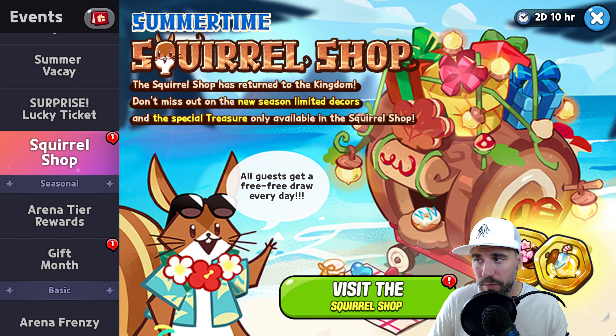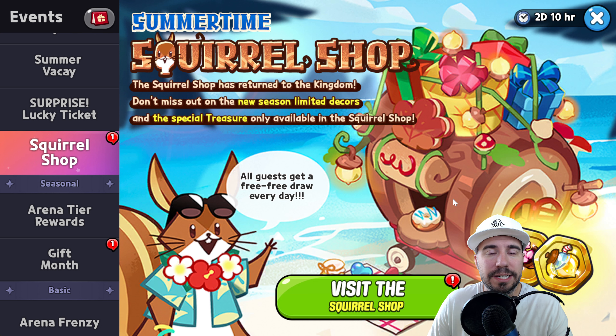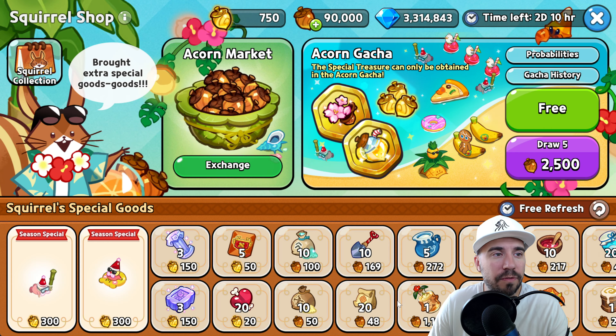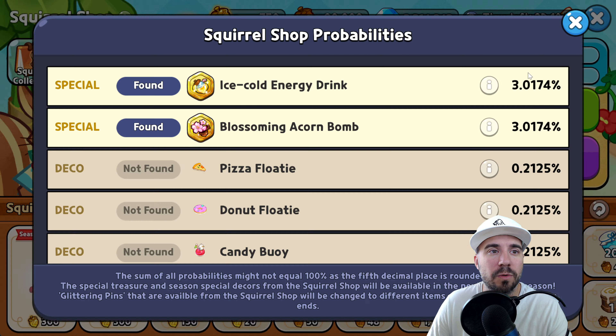Down below in the description you can find all the great information you may be looking for, including timestamps and other great information. So let's get into it here and visit the Squirrel Shop. It's a fun little event where essentially what you're going to do is donate and get a bunch of acorns — hopefully a ton of golden acorns — and then go after these amazing fun treasures.